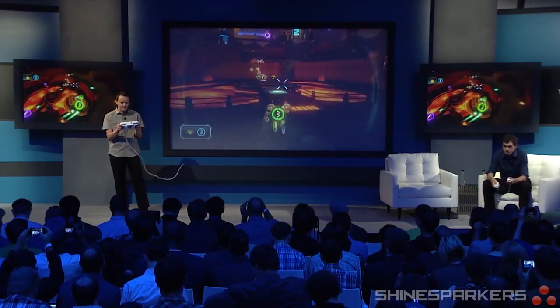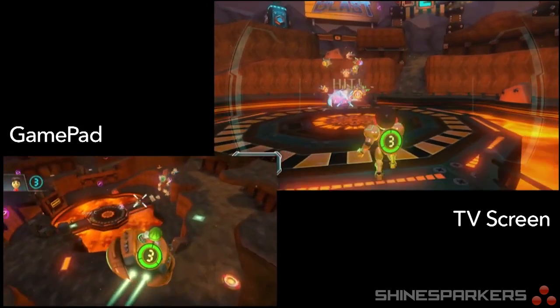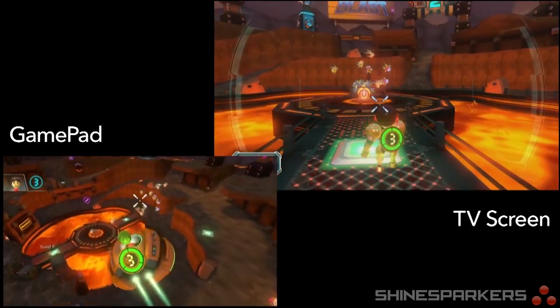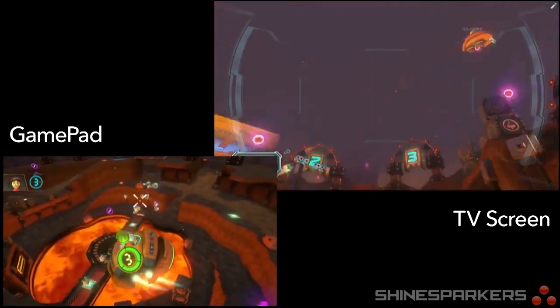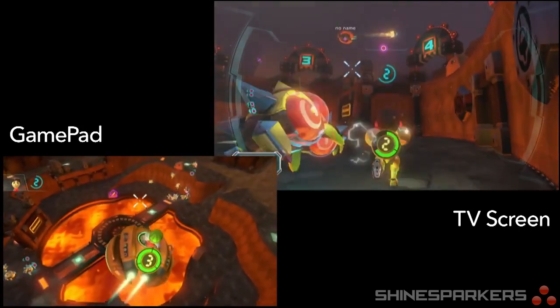We've got waves of enemies that we need to take out. You can see Corey fighting on the ground on the main screen. I'm taking some fire here from some missiles. You can see me controlling the ship up on the side screens, and I'm using the gamepad to do that. The gamepad is central to this experience.